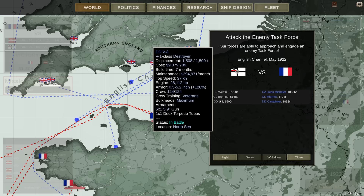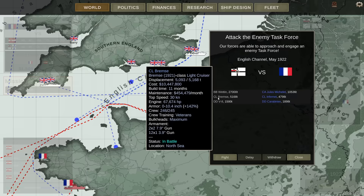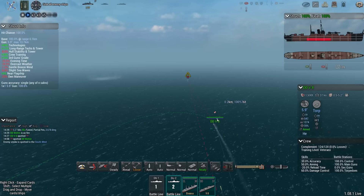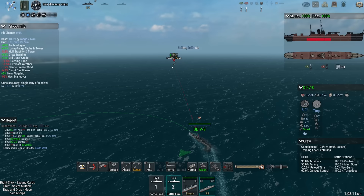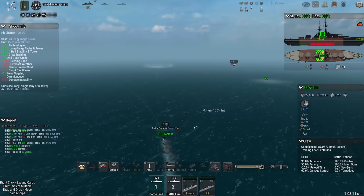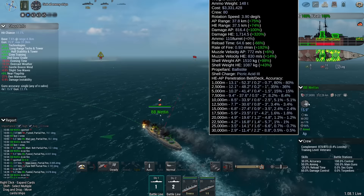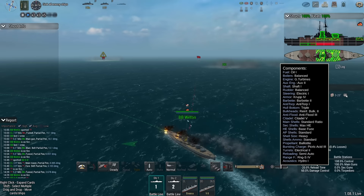We've got the Vettin over here, the Bremse, and the V8, against the Jules Michelet, Enfernais, and Carabinier. Let's see what these new shells and new guns can do. Contact with the French heavy cruiser was made by the V8 at point-blank range — three kilometers out when we detected it. Because of the weather and sea state, we have quite a lot of accuracy debuffs. This works both ways, and even in bad weather, Vettin still has a 65-66% chance to hit. With her new improved standard AP shells, she's not going to bounce off targets as much.